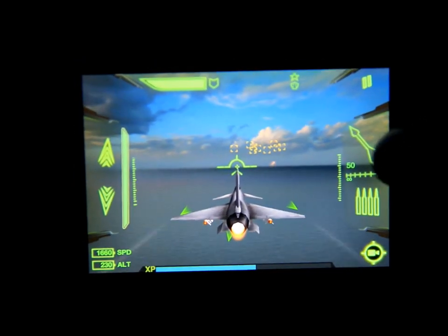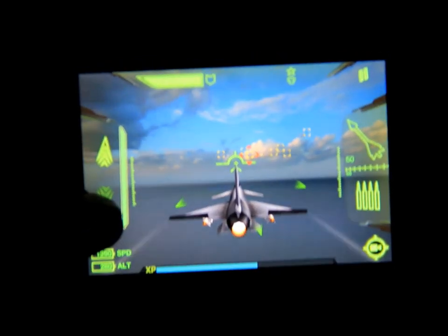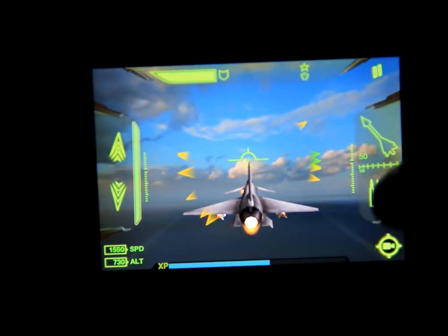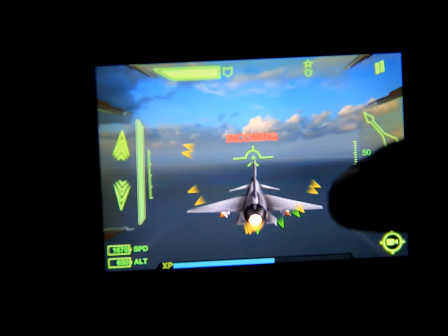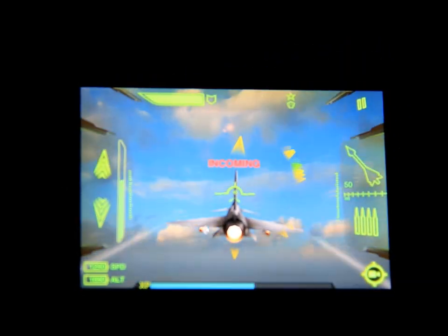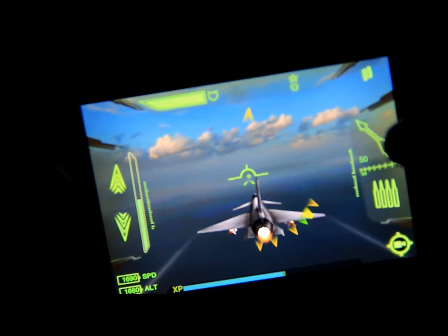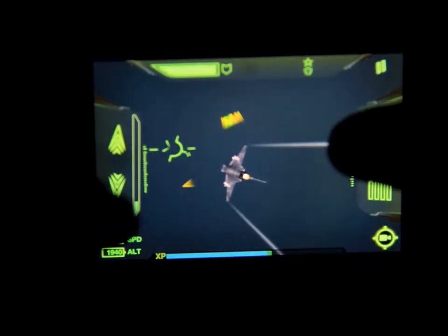Now we're gonna play. You've got your guns on one side, your missiles, and your gas so you can accelerate. If you want to do a barrel roll you can flick it up or down, it goes from side to side. The accelerometers control the up and down and left to right. When you're locked on or want to avoid a missile, you can just do a barrel roll.